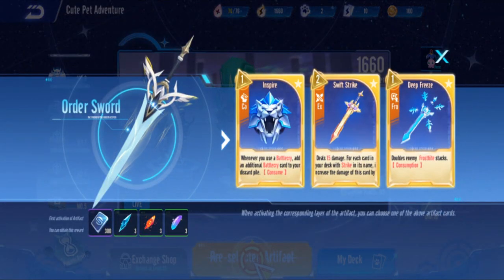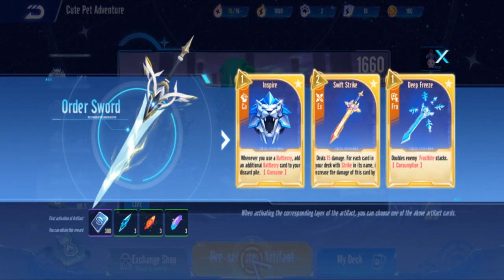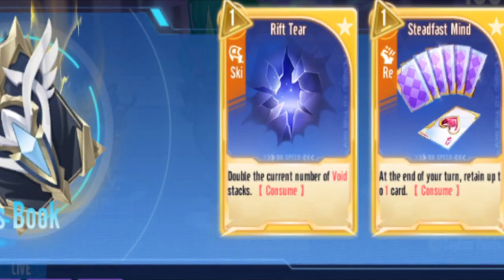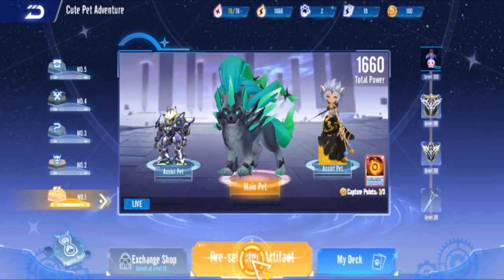Once you reach levels 20, 50, and 90 make sure to select certain moves. I recommend taking the steel barrier at 50 because the armor will not expire - it keeps continuing for the rest of the battle. Normally every round when the enemy's turn is over your armor resets to zero, so the steel barrier is really important. For 90 I think the rift is the best option.